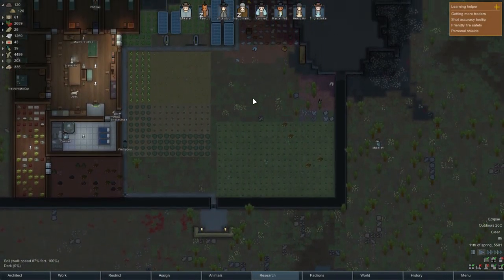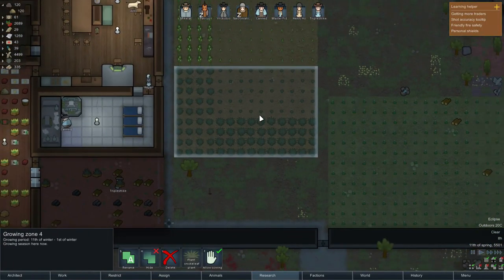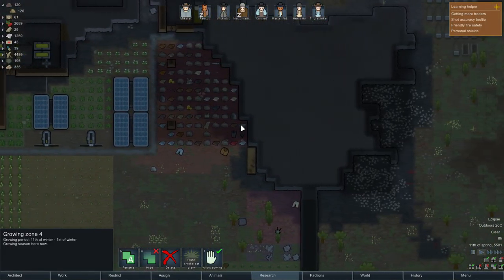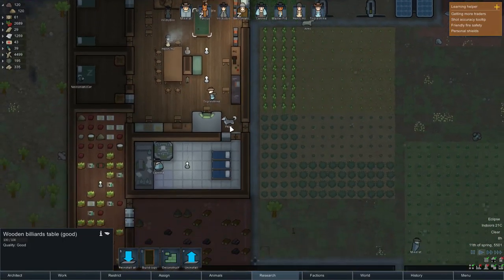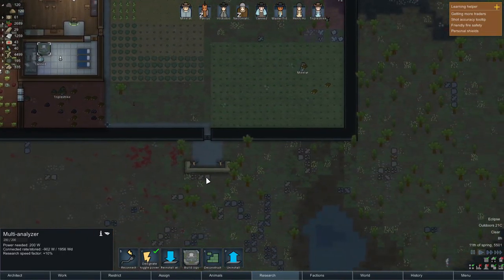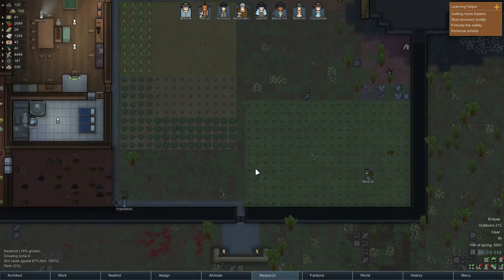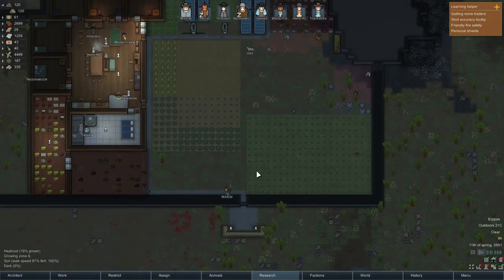Hey guys, welcome back to RimWorld. For today, we made a pool table, extended the radius of our fridge, and overall we're doing pretty good. I'm probably going to do something about the entrance here — I was suggested to make it like a kill room, which could be kind of cool. You can make a bunch of mines in there.